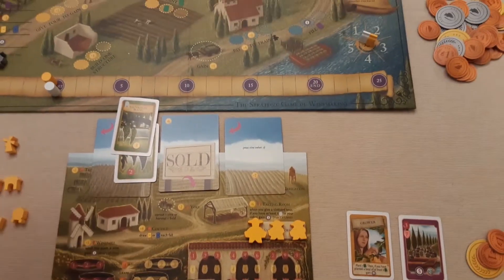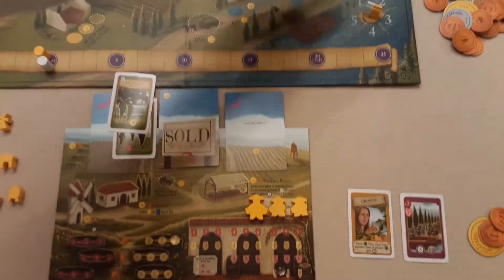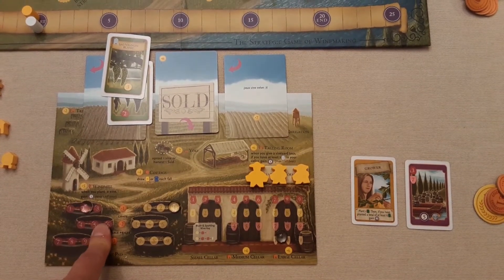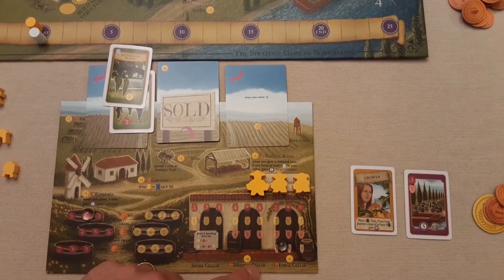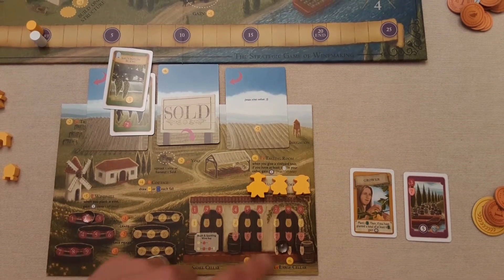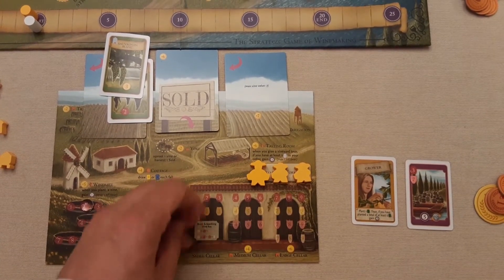When you harvest your fields, vines turn into these really nice little tokens representing grapes. For example, if you harvested this field you'd get a value-three white grape token and a value-two red grape token. You then turn those grapes into wine using certain spots on the board. When you do that, you take the combined value of whatever you're making and you need the right cellar capacity - small, medium, or large - to produce red, white, rosé, and sparkling wines.